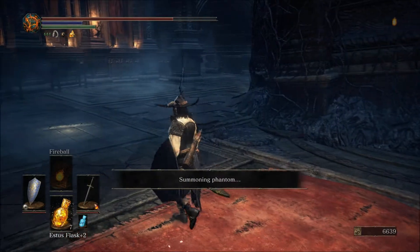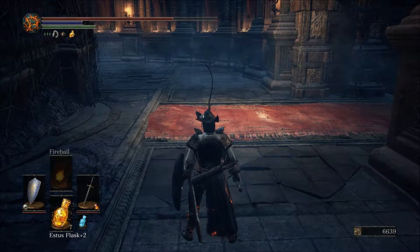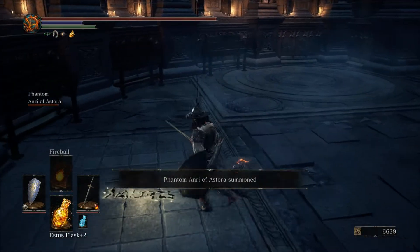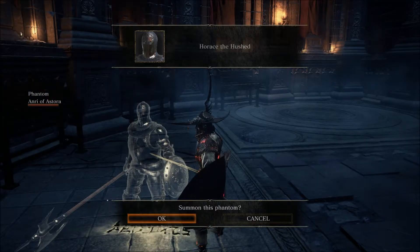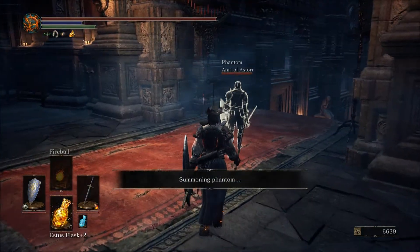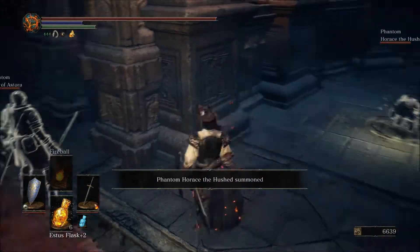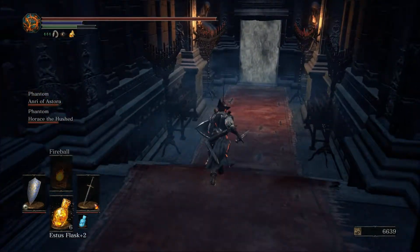Behind the big altar you find the stairs down to the boss, and right away we have summoning signs. Anri of Astora — let's wait for her to be summoned. And of course with her, or him in the case of my character, Horace the Hushed. I forgot I was playing a female character.